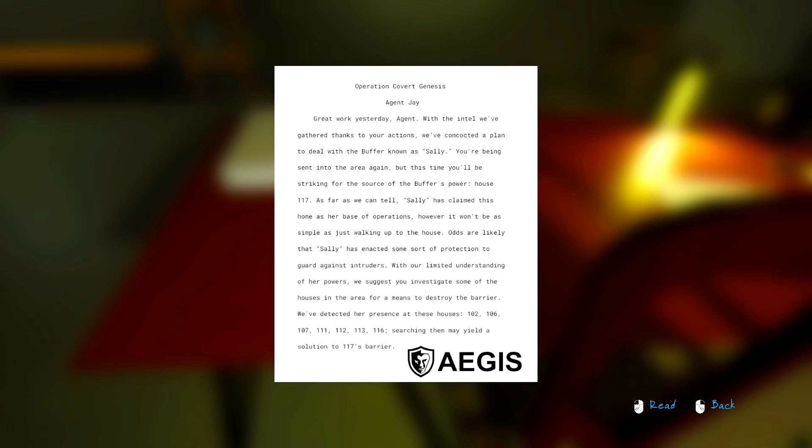As far as we can tell, Sally has claimed this home as her base of operations. However, it won't be just as simple as walking up to the house. Odds are likely that Sally has enacted some sort of protection to guard against intruders. With our limited understanding of her powers, we suggest you investigate some of the houses in the area: 102, 106, 107, 111, 112, 113, and 116. Searching them may yield a solution to 117's barrier.